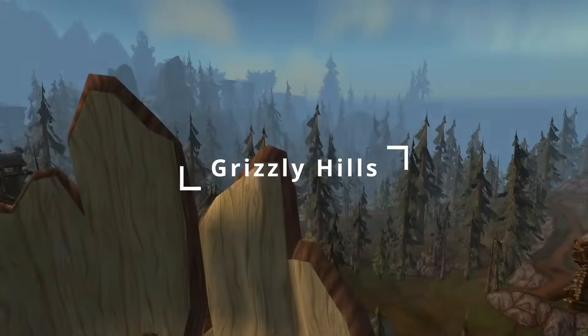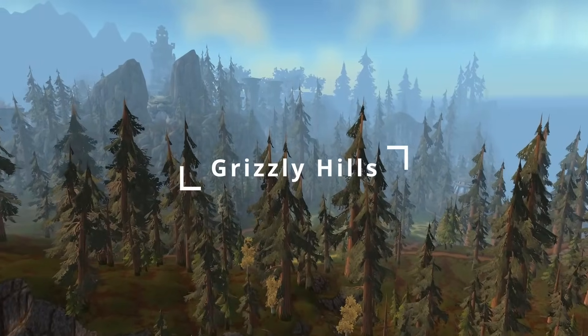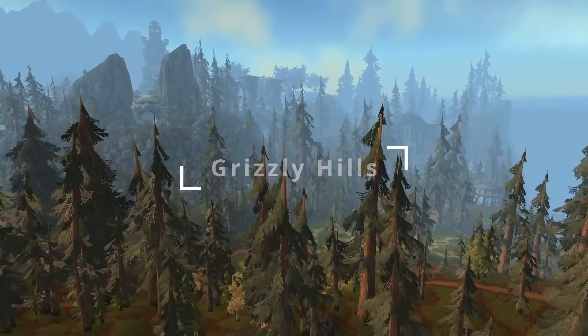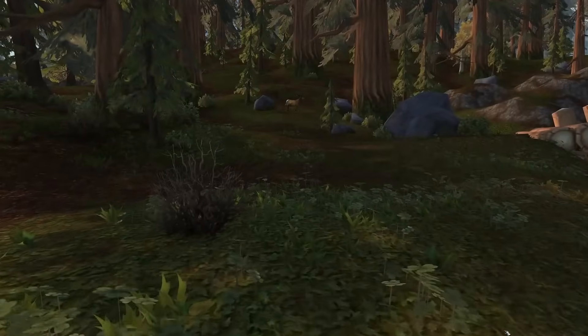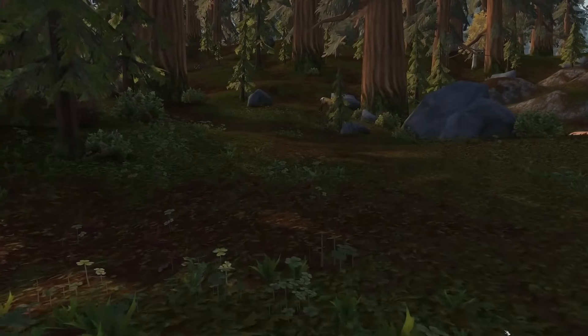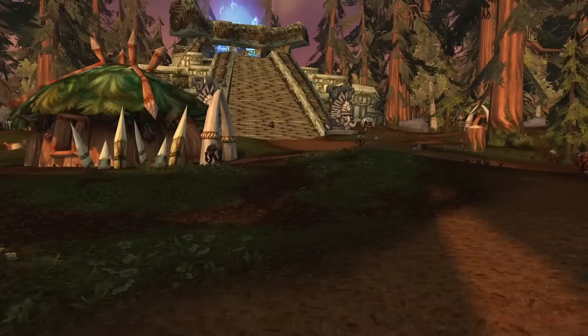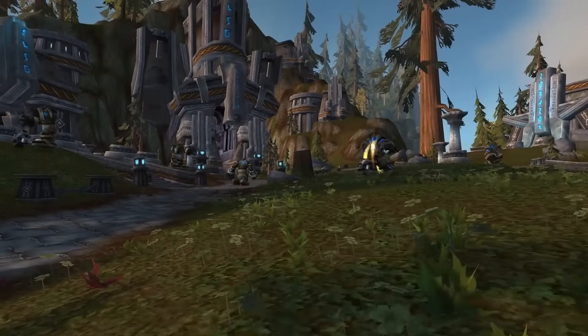Grizzly Hills is a picturesque and diverse zone characterized by dense forests, rugged mountains, and scenic lakes. It offers a captivating blend of natural beauty and untamed wilderness. The region is home to various wildlife, including bears, Furbolgs, and other creatures. The zone has a rich history, with ancient ruins and the remnants of Thor Modan — a city once inhabited by dwarves — contributing to its lore.